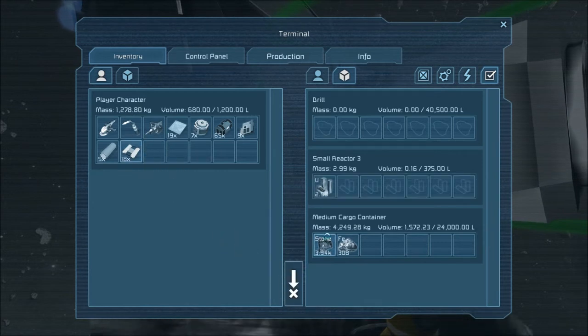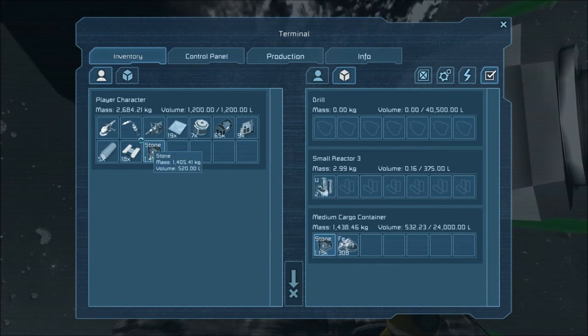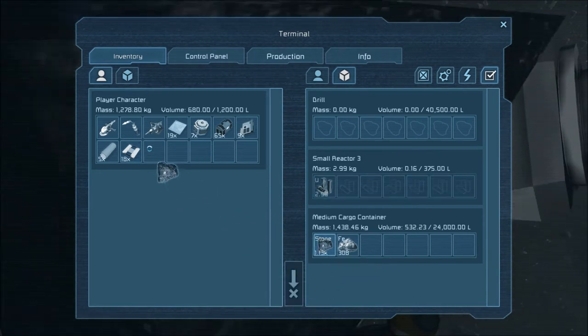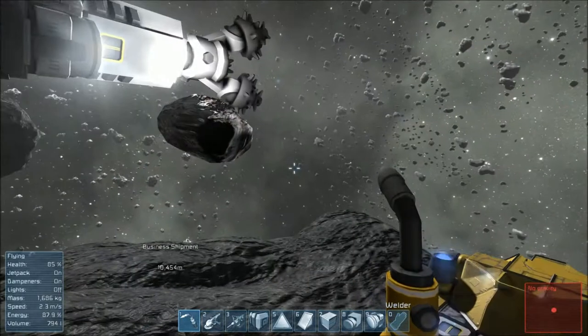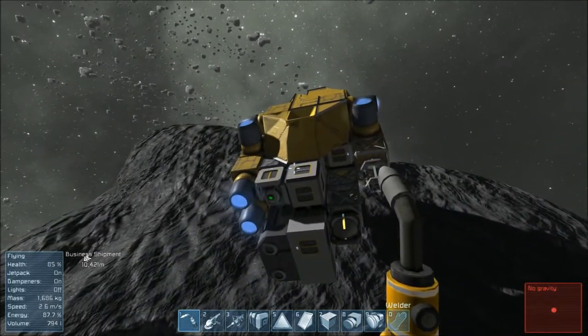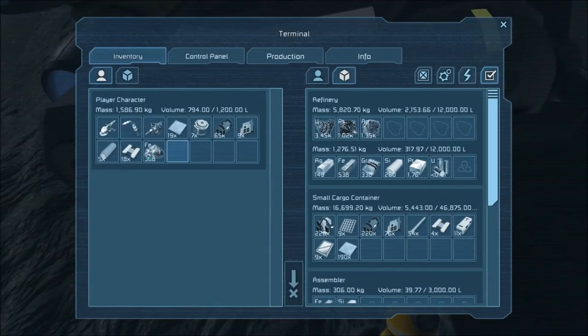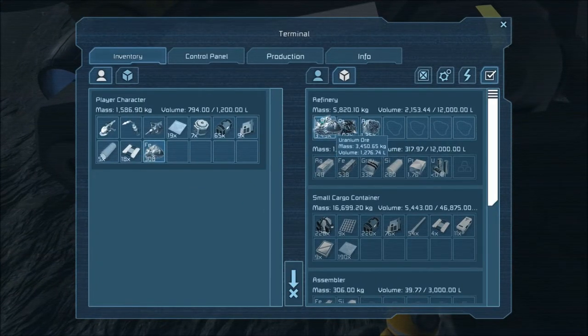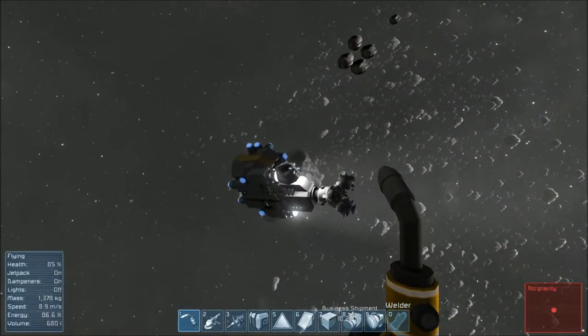We are definitely going to start building the connector and the collector, because we're going to be getting into that asteroid now and doing some more serious mining — excavating, technically. Let's just check the status of our ship. It looks pretty good. Just make sure nothing got damaged.